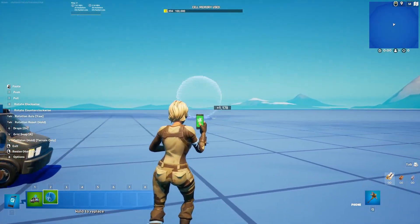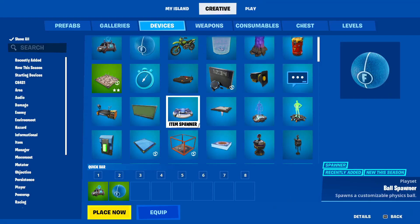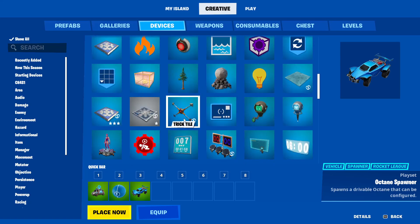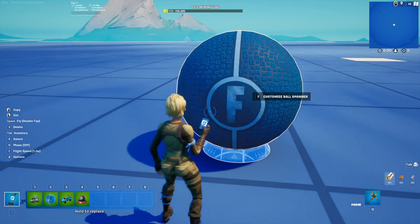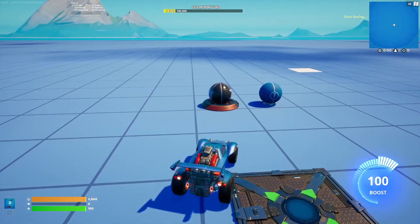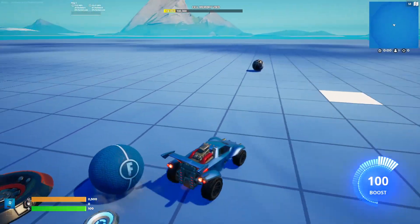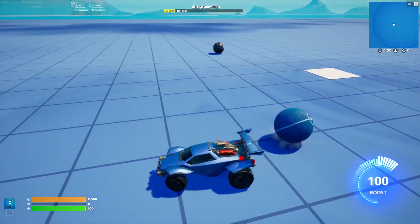Next up we got the ball spawner. I heard this is a less glitchy version of the other ball we have. We're gonna test it out — let me find it. It doesn't seem to want to appear anywhere. Wait, I found it. Let's test this out — gonna get the Rocket League car of course. Old one doesn't even move. That's terrible.